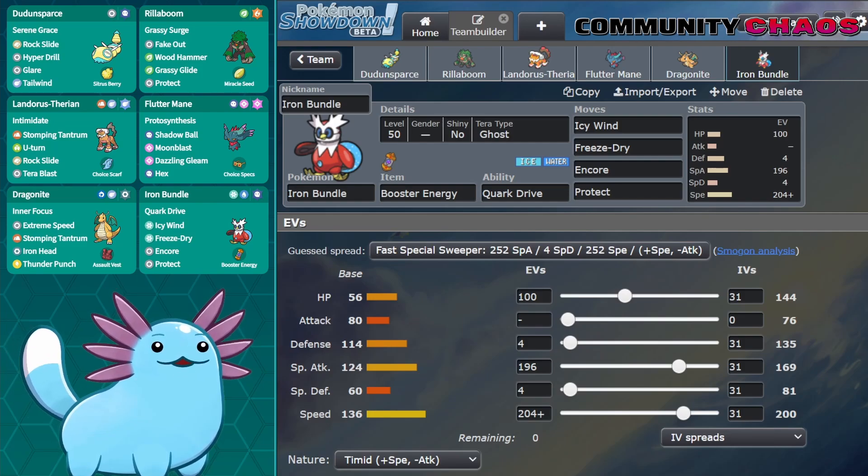This will actually be the last episode of Community Chaos where I'll be playing on the Regulation E ladder. The next episode, hopefully coming this weekend, the ladder will have moved on to Regulation F, which means an even wider selection of Pokemon for you to choose from. Be sure to leave a comment with your choice, and enjoy the games!